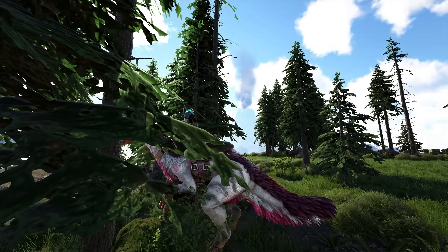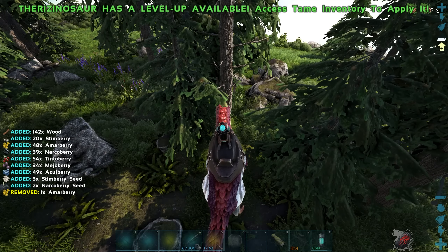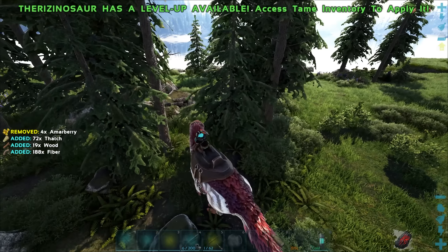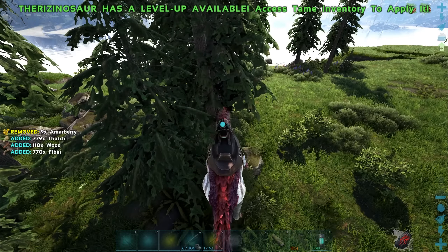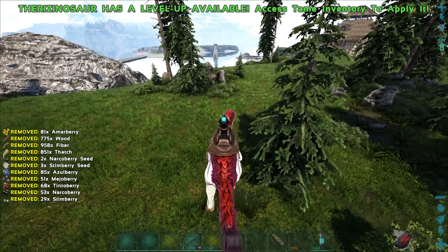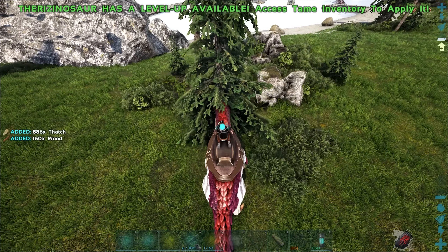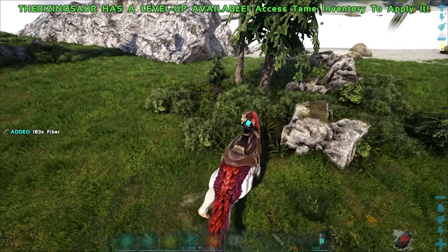How do you gather thatch again? I remember somebody in the live stream was telling me. I think you have to hit right click - no, that's definitely not it. Is it C and then right click? Yeah, there we go - so you have to run up to a tree, hit C and then right click, and that will give you thatch. It's a weird hidden feature for some reason.